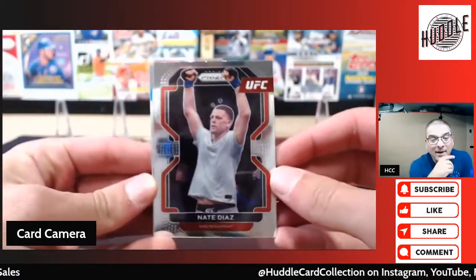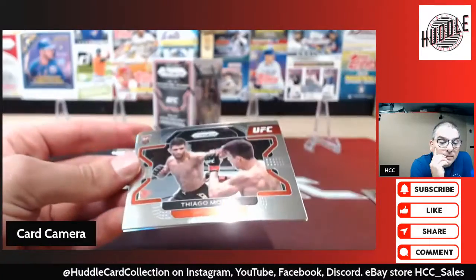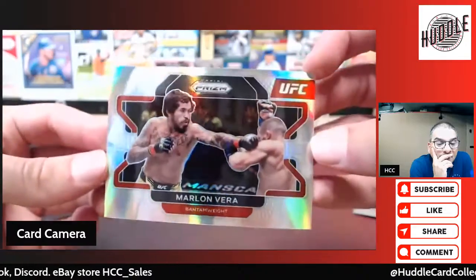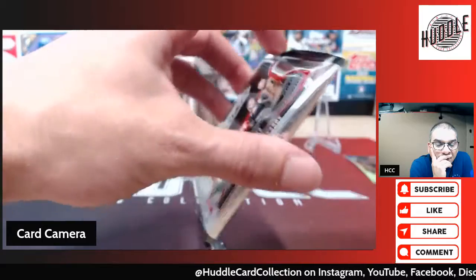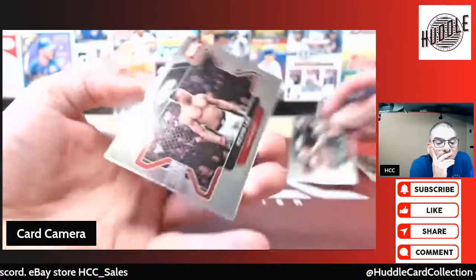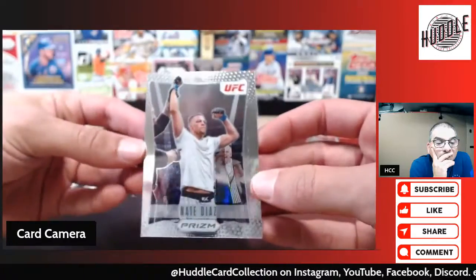Four box battle! Nate Diaz, Justin Gaethje, rookie Tiago — oh, it is a silver! Bang — Vera. Leon Edwards. Sean O'Malley. Kevin Lee. And Nate Diaz.